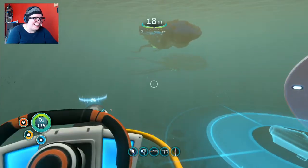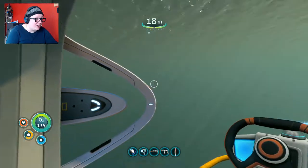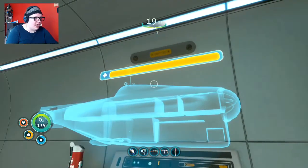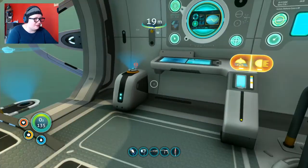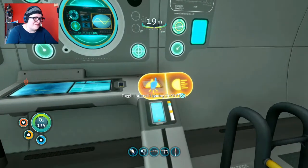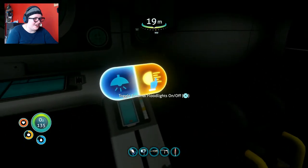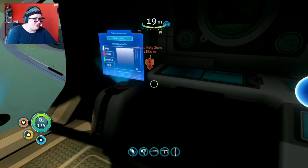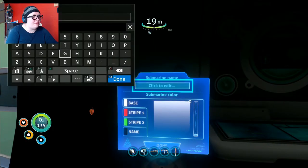It's got a life bar — cool beans. I remember this: you can toggle the lights on and off. And we can name it — the thing I always named my Cyclops before was... give me a second.